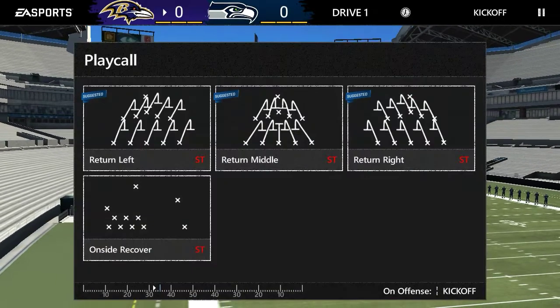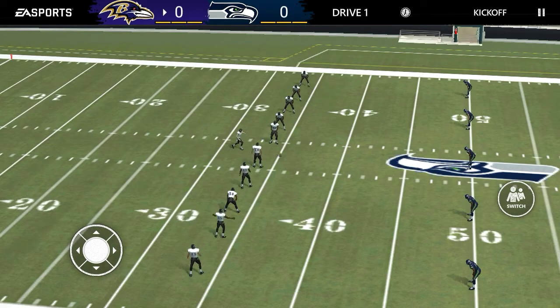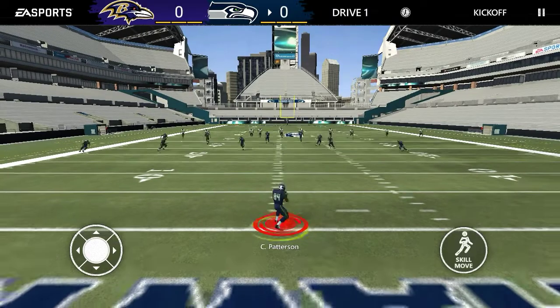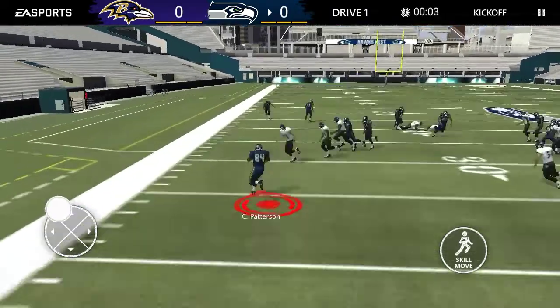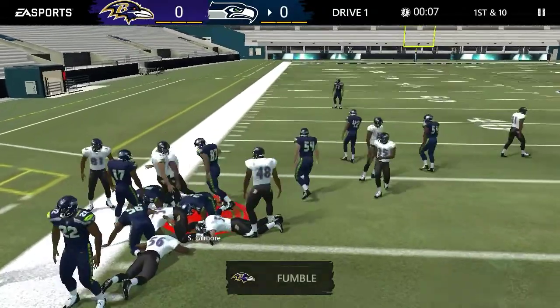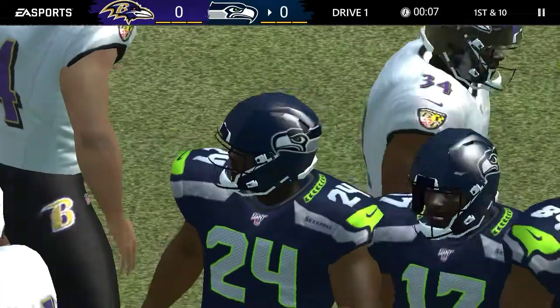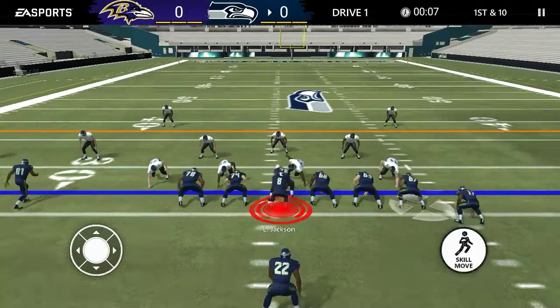Here we go, 97 overall lineup. We're only gonna play one arena match — this is gonna be a quick episode. Cordell Patterson is up for the kickoff return. Let's see what he can do. He's gonna fumble — and that has been his problem. He has fumbled three times for me today, which is very crazy.